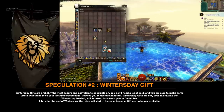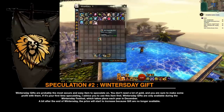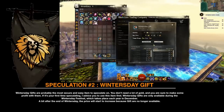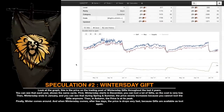Winter's Day gifts are probably the most secure and easy item to speculate on. You don't need a lot of gold, and you are sure to make some profit with them. If it's your first time speculating, I advise you to use this item first. Winter's Day gifts are only available during the Winter's Day Festival, which takes place each year in December. Look at the graph — this is the price on the trading post of Winter's Day gifts over the last four years. You can see that each year shows the same cycle.